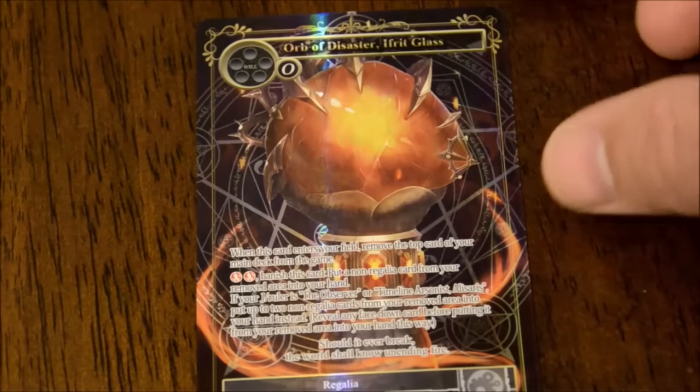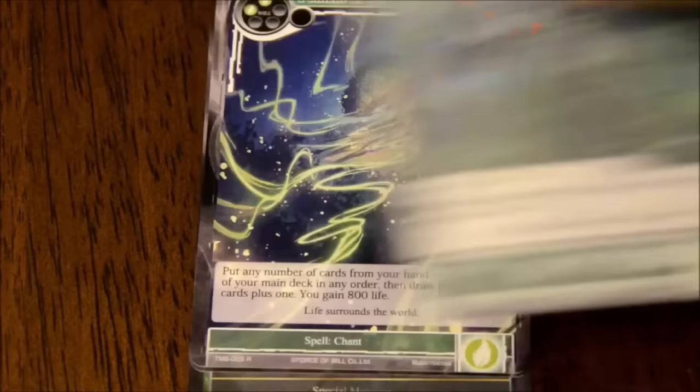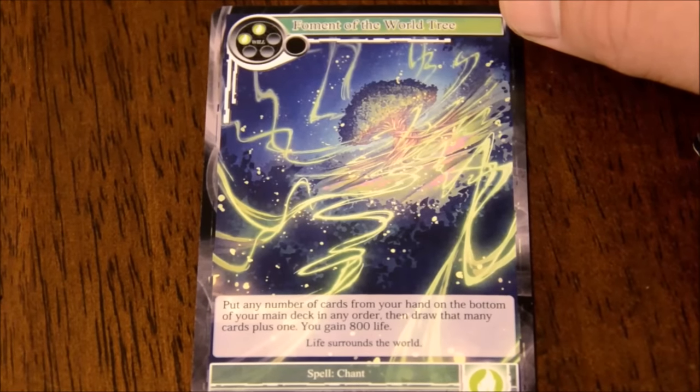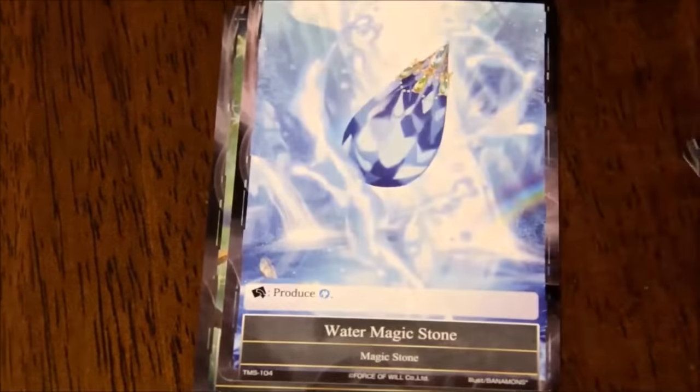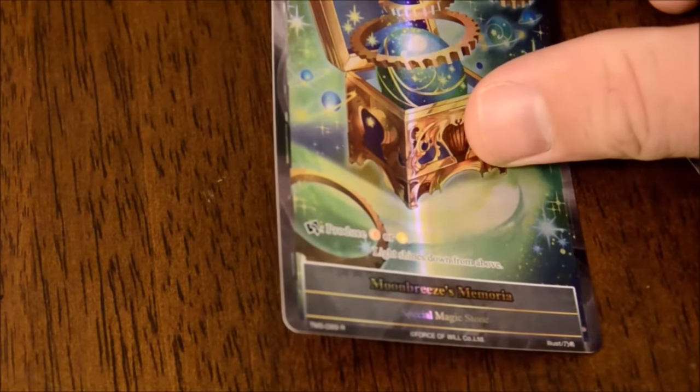Darkness Magic Stone. There's that Orb again - this is a full art version, it would usually go for big bucks. I think the most expensive card in this game right now is a Cat Girl with like an alternate art or faulty art card - it was a mistake. Lots and lots of doubles. Foment of the World Tree - put any number of cards from your hand on the bottom of your main deck in any order, then draw that many cards plus one, you gain 800 life. Water Magic Stone and another Special Magic Stone - Moon Breeze's Memoria, produce Fire or Light. That's like a dual land!